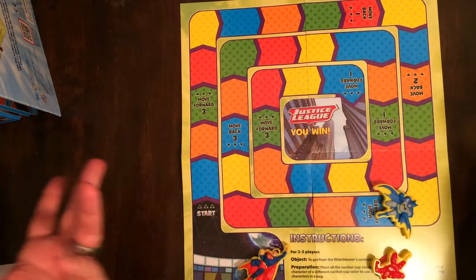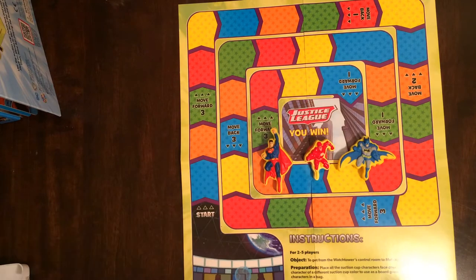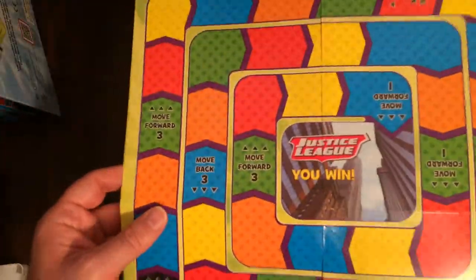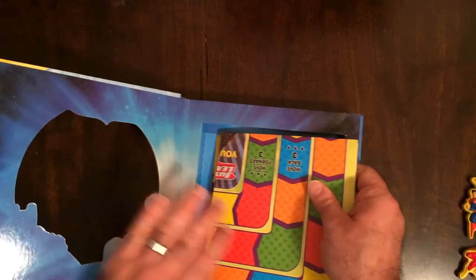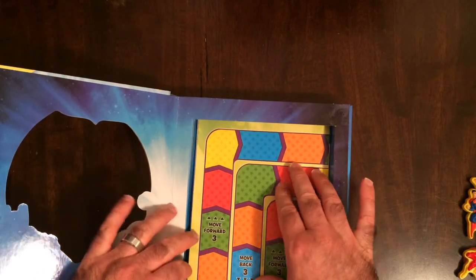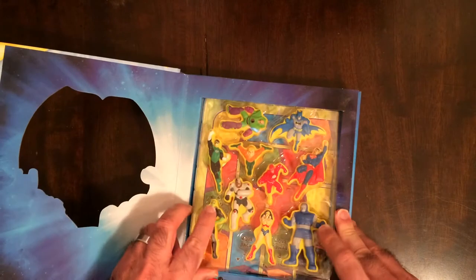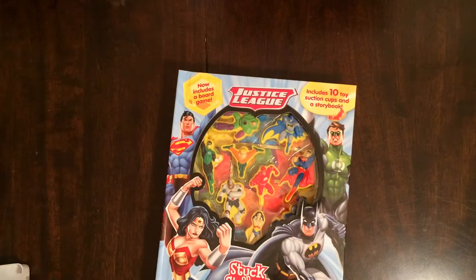Not much of a game, but it's bright. You get to use your figures here. It's almost self-contained, except you need a bag of some sort. And at least it's kind of thick — thicker paper. Justice League: Stuck on Stories, board game included. I'm in for five bucks. Not really bad. You get a game board. Like I said, just use some dice or something, and you get to use these things.